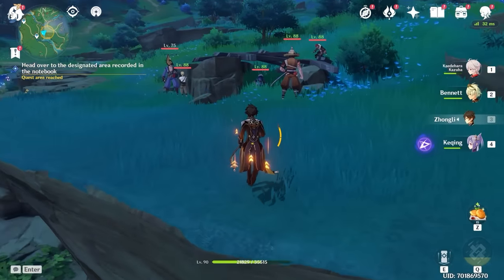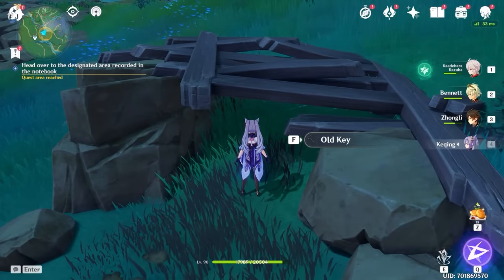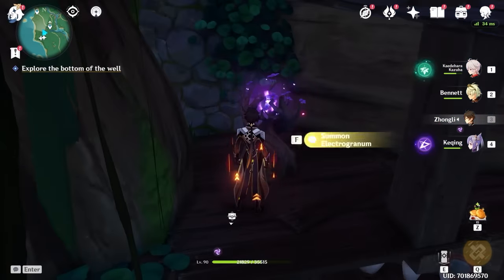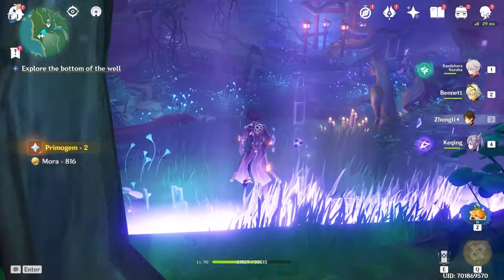Then you just go to the little yellow area and defeat some samurais. Dig here, grab the old key for the well, use it on the well, and hop on down, and break open this rock. Before you drop down, get one of these electrogranums, get the chest real quick, and head past the barrier.